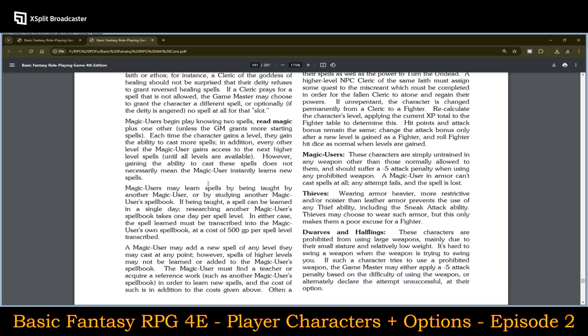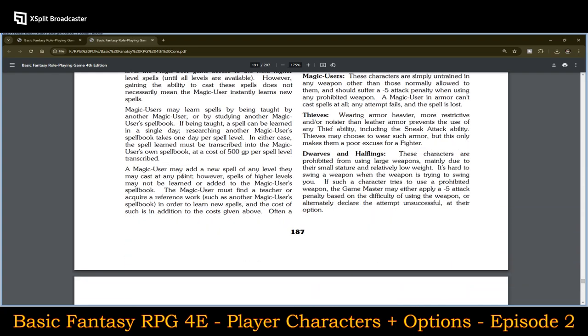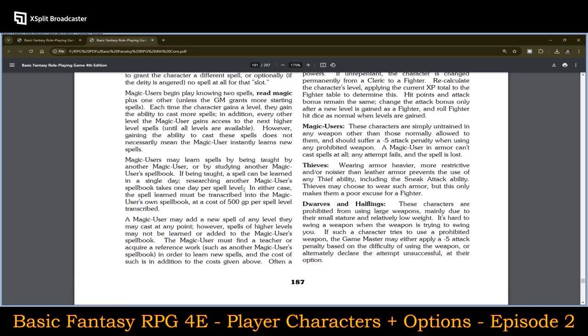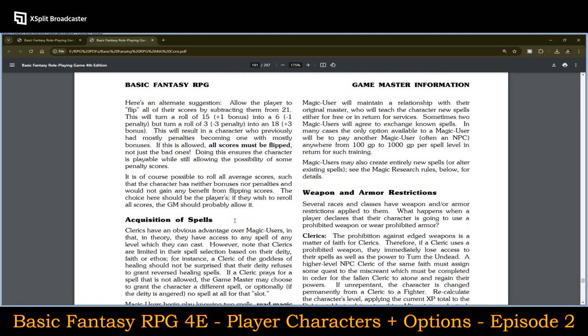The book covers various systems for how magic users can attain and utilize their spells. If they don't have their spell book, they must make an intelligence check to cast, with a minus per spell level penalty, when casting strictly from memory without their spell book.